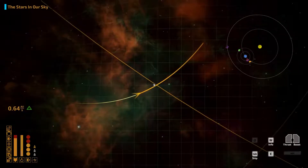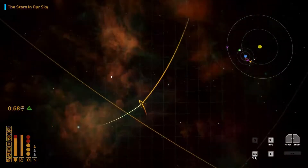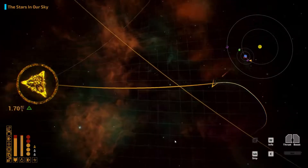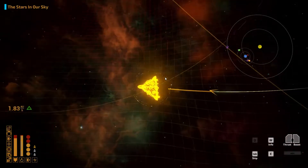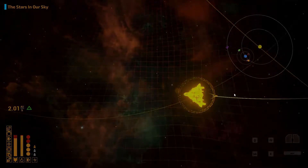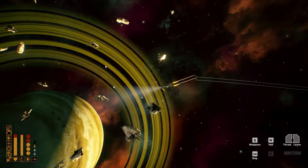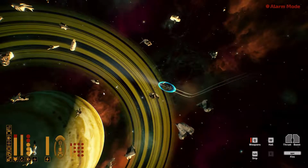Let's go ahead and tab out. I think I've already gone here, but let's go ahead and double check, make sure that we don't have anything else to do here. I think this is the... what is it? The robot people.